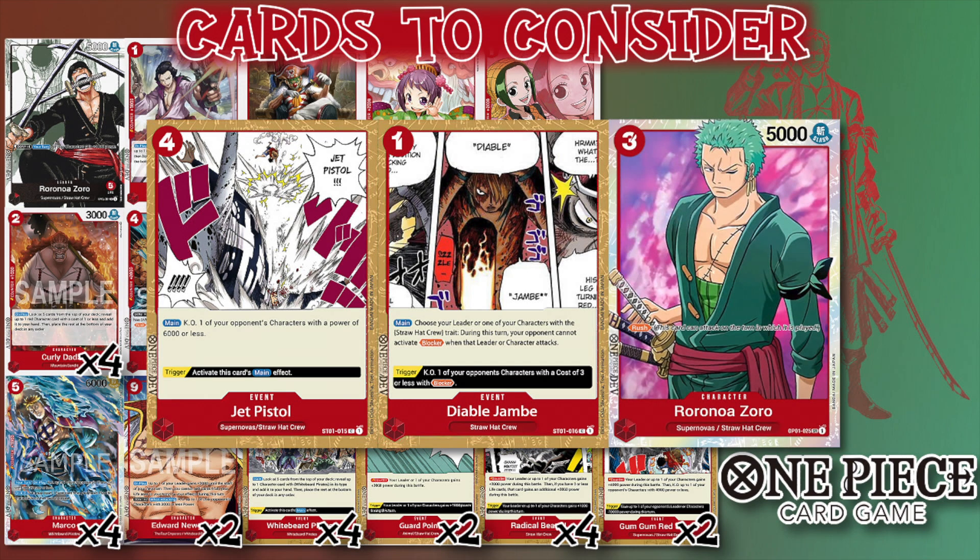Zoro is still a very powerful card. For me I'm valuing power over speed, but a three-drop 5K that becomes a 6K with one Don commitment under your leader is definitely a solid card. It all just depends on what your locals look like, your matches, your preference, your play style. Red just has so many options right now that it's hard to nail down just a few.